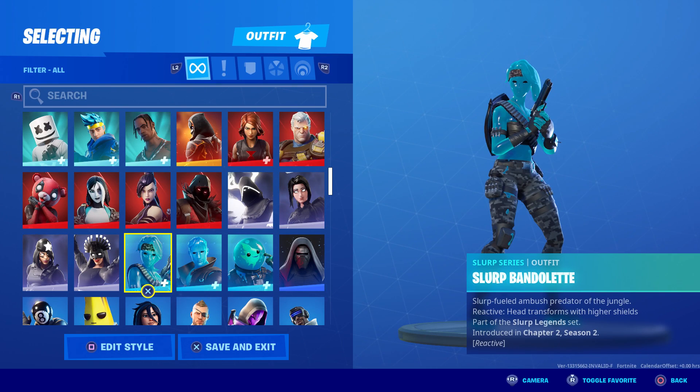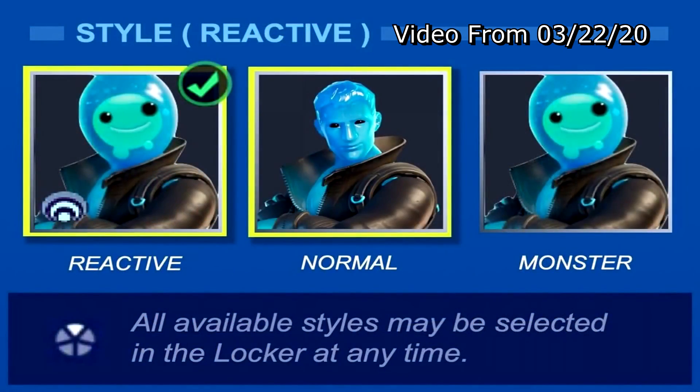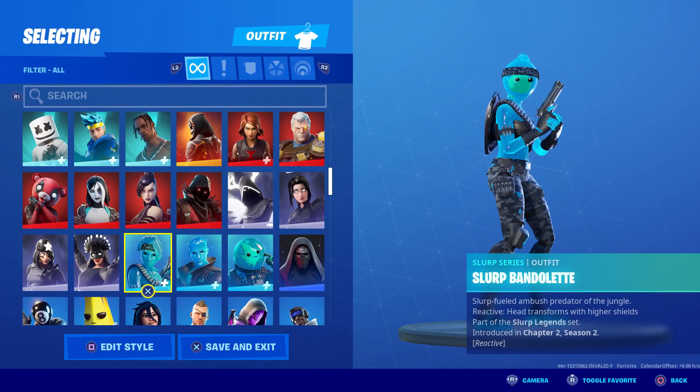Let me roll a quick clip of what I said: 'Why can't we do that with Slurp Bandolette, Slurp Jonesy, and Slurp Leviathan? They should have three different styles — the first one, which is reactive, the second one which would be what they look like with no shield applied, and then the third one, the quote monster version, which would be the fathead effect.'